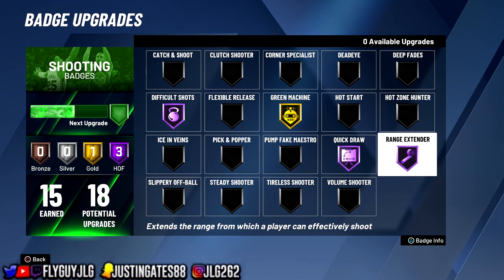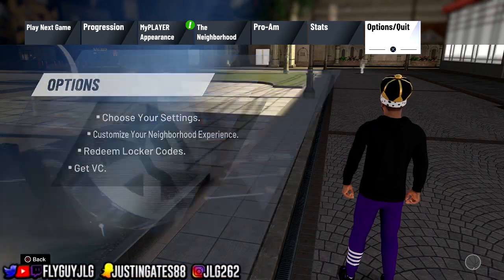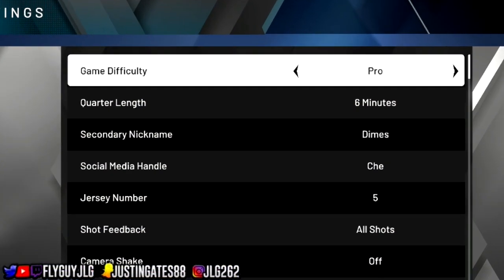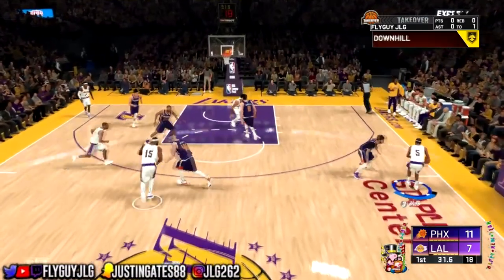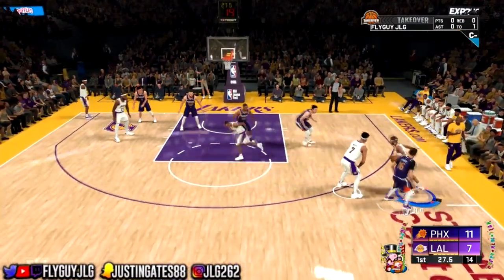Once you got these three badges, you want to go to your settings. I'm going to show y'all real quick on what I play on, because a lot of people don't really — I've been grinding so much, I got so many badges, people don't even believe me. I play on Pro. Make sure you put it on six minutes too. I play on Pro because if you play Hall of Fame, it's super hard — even harder than 19 was.